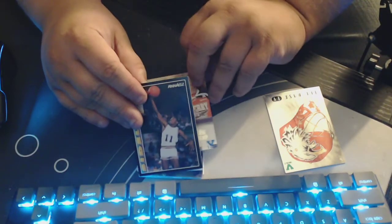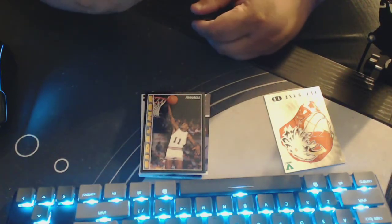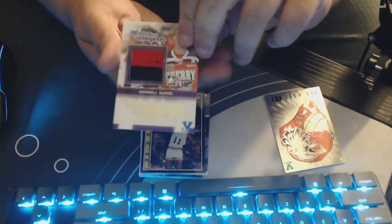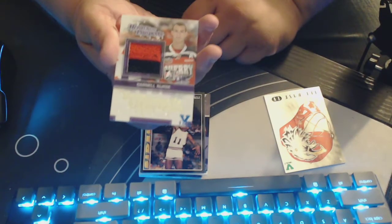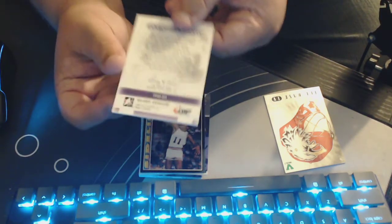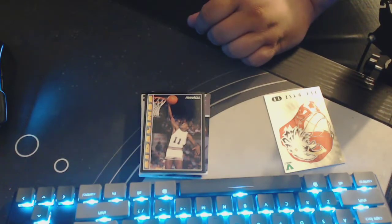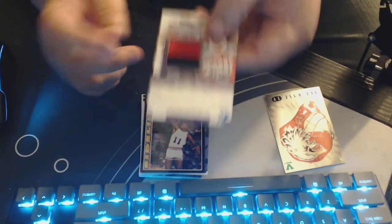Next one up is our first memorabilia card. This is a Top Prospects game-used jersey of Darnell Nurse. I know that name. I'm sure I should know why. But that is a one-of-one, blue one-of-one from the vault. On the front of this card is a piece of the jersey or patch from the game-used Darnell Nurse 2013 CHL NHL Top Prospects Game jersey. Enjoy your piece of hockey history. That's a nice patch.